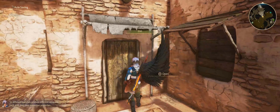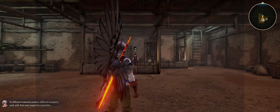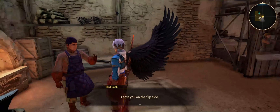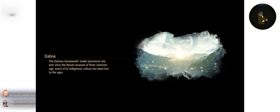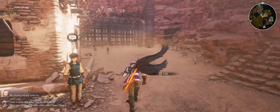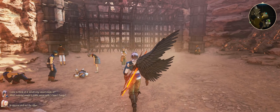Different materials produce different weapons, each with their own respective properties. We should probably move on — come to think of it, what's my sword made of? What material would make sense — claws? Fangs? In one ear and out the other.